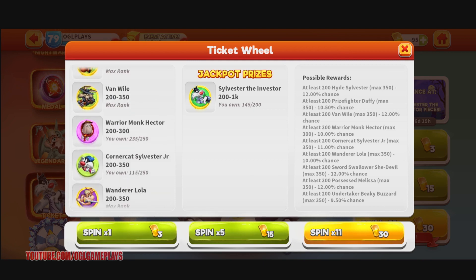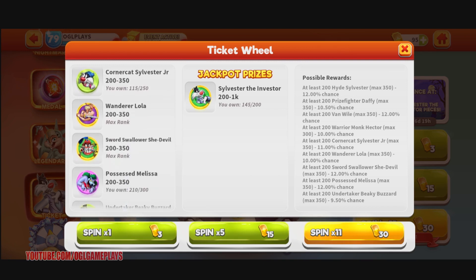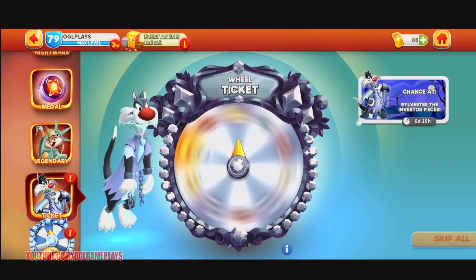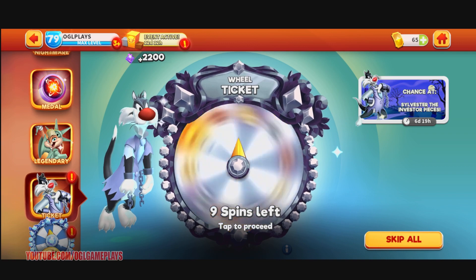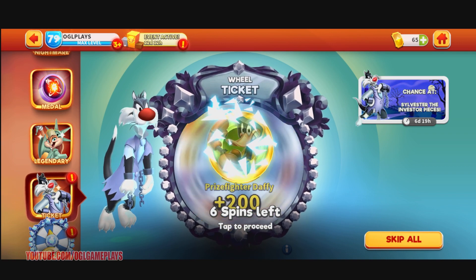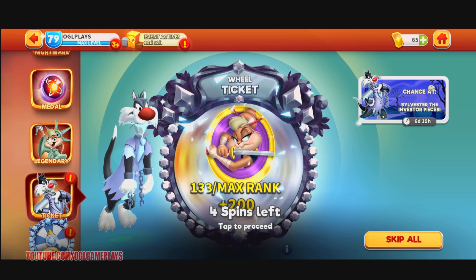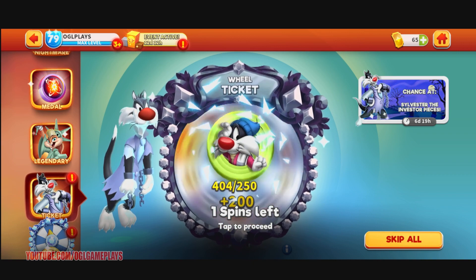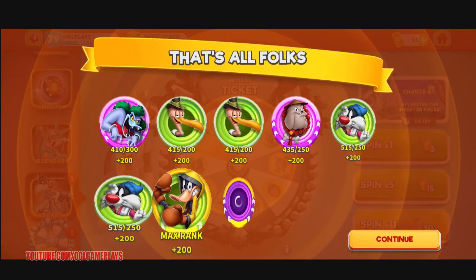From the wheel I got: Sylvester the Investor, Warrior Monk Hector, Cornercraft, Possess Melissa — some nice guys here. So far it's been nice, no repeated toons again! Only three max rank and the rest is useful stuff.